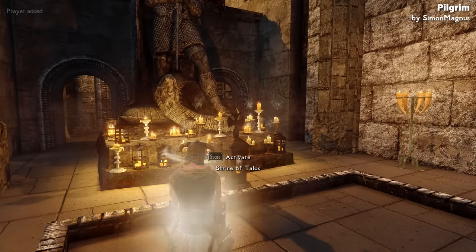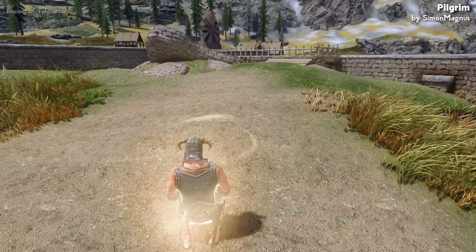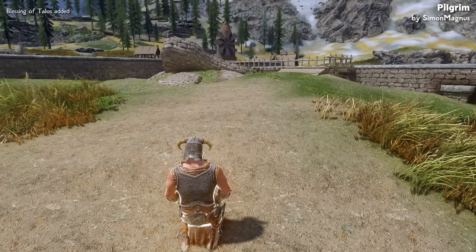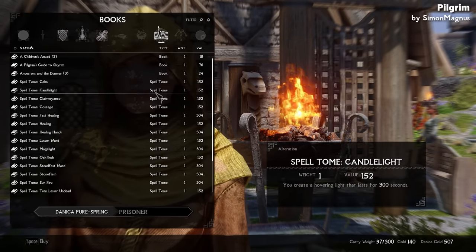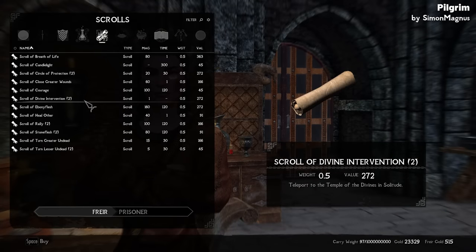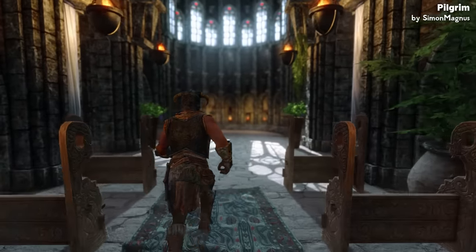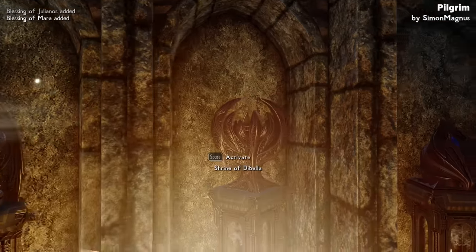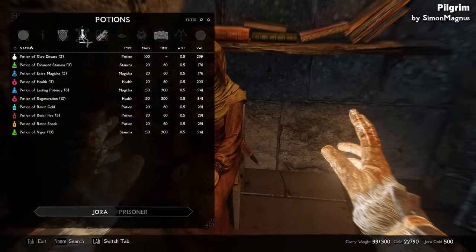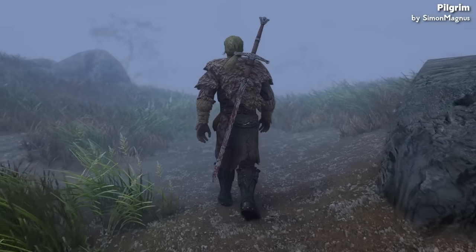Upon your first prayer at a shrine, you receive a lesser power called Prayer. This power enables you to meditate and receive blessings of the last shrine you visited. In each of the five major cities, one priest becomes a special vendor offering spell tomes, defensive items like potions and scrolls, and new scrolls of divine intervention. If your Restoration skill is expert or higher, you can buy a spell tome to learn the spell for item-free temple teleportation. Pilgrim also makes it so that shrines no longer cure diseases, as the new priestly vendors will stock extra potions of cure disease — the change is meant to encourage you to plan and stock up before embarking on long journeys.